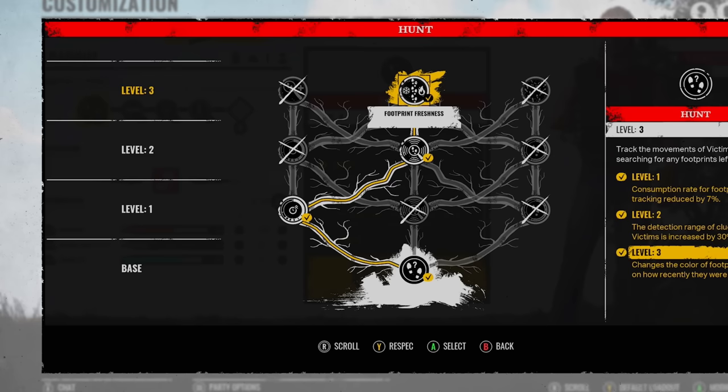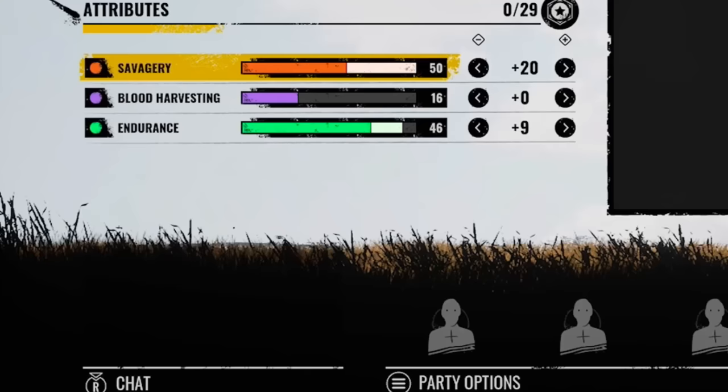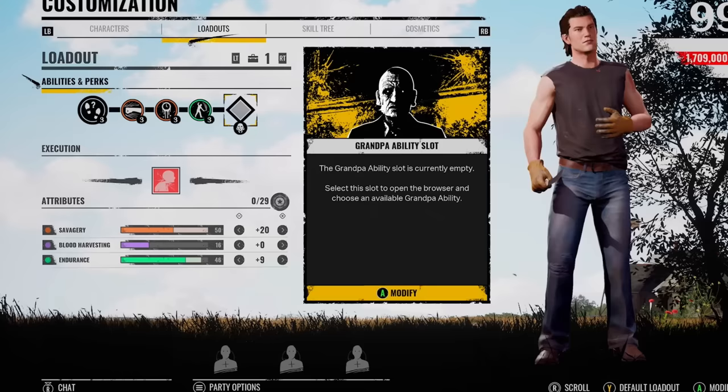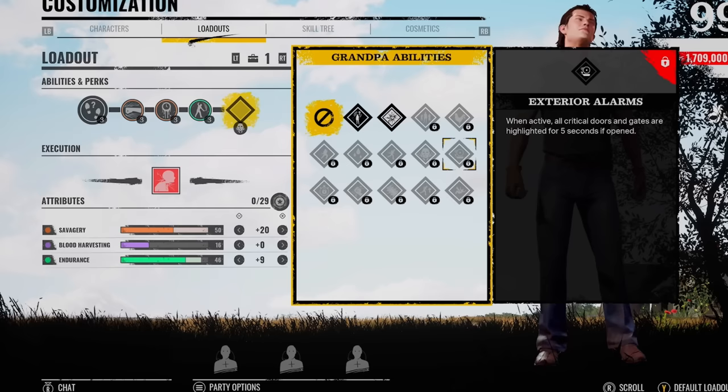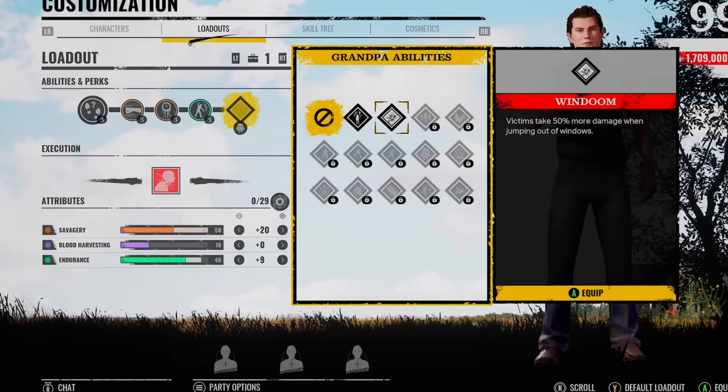It's a build I personally like using on him. I know some people go for increased trail range, but this is the only one I use. We max out the savagery to 50, blood harvesting is going to be 16 — quite low. Then you almost max out the endurance with Unrelenting. The only problem is the grandpa perks are really bad, unless you've got the Family House map. If you see other family members using exterior alarms or Nobody Escapes Hell, don't put a perk on.